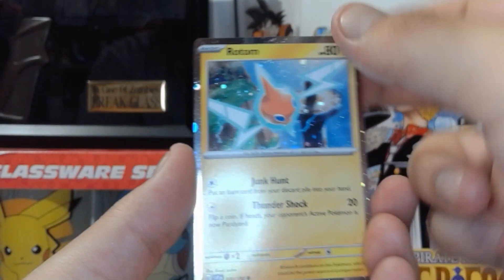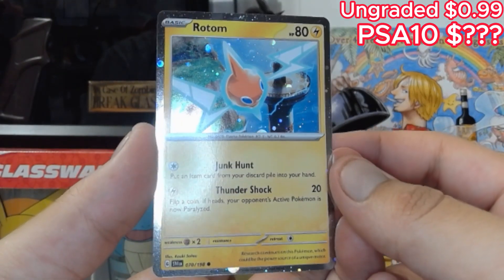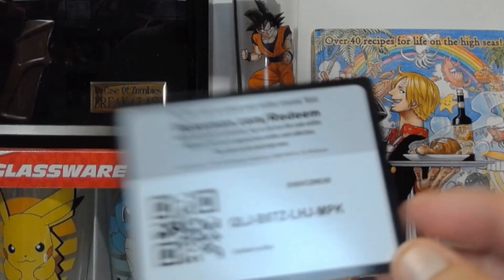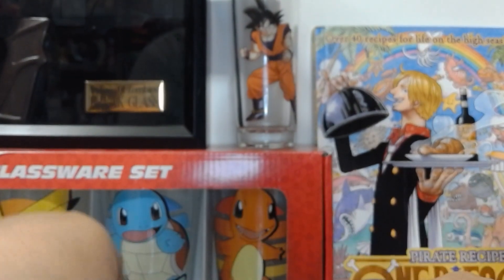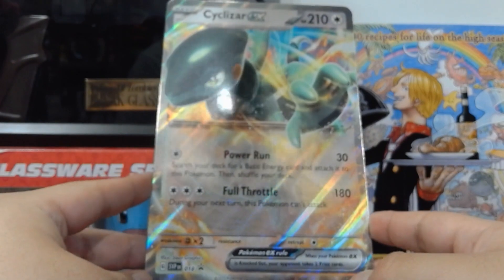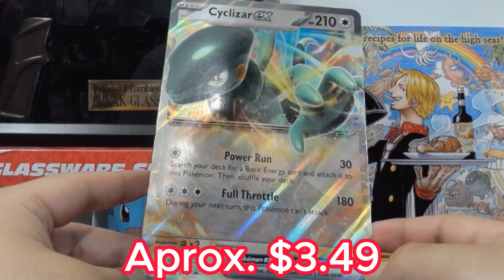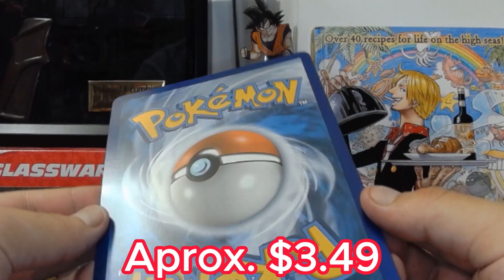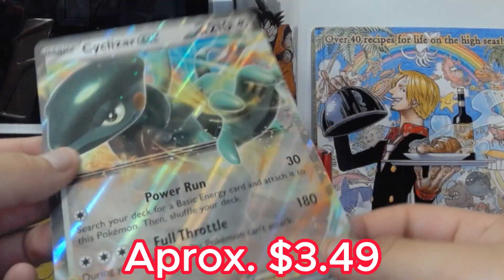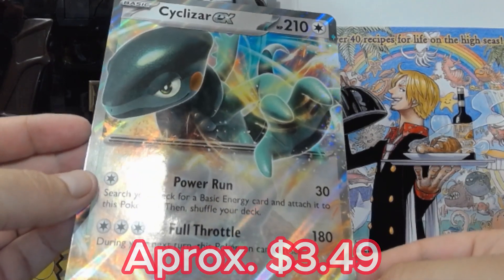Then we have the Rotom here — Junk Hunt and Thundershock. Very nice. 20 damage. Look at him just floating over the horizon there. And here's the code card for the box or whatever. And here we have the Jumbo card — look at this big boy! That's a big, big boy. Very nice. I don't really see much scratches or anything on there. Against the light, I'm not really seeing much scratches. Very nice. Just a little off-center, because this side has a little more than this side. But that's fine.